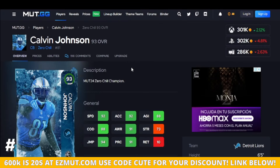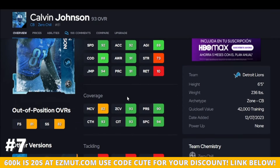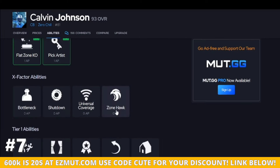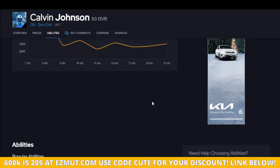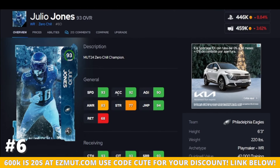Calvin Johnson has been balling out for me. People throw the ball and with his range, his height, and his reach this guy has been doing so well. If you're running man, obviously he's not your guy, but 90 zone and up is the threshold you want — he hits it. 90 play rec, crazy jump at six-five — this guy is so dependable. He gets pick artist and flat zone KO, and he gives you a discount.